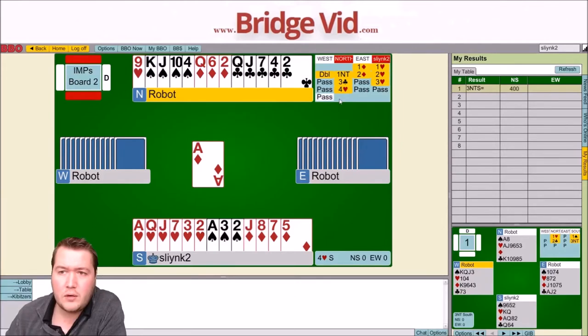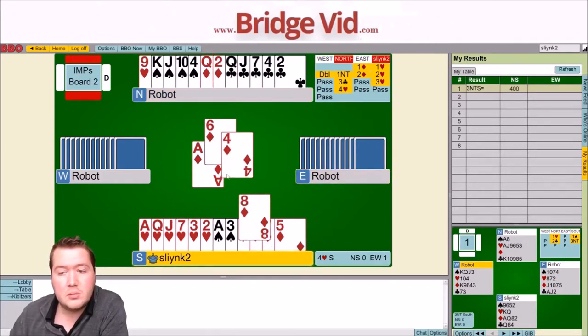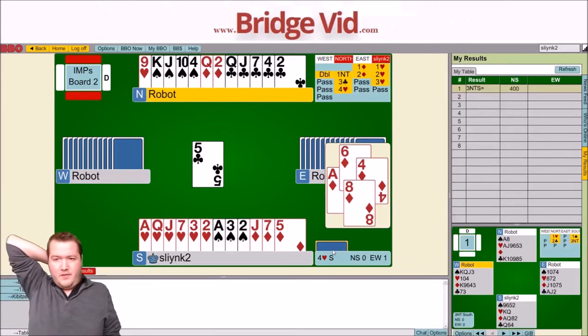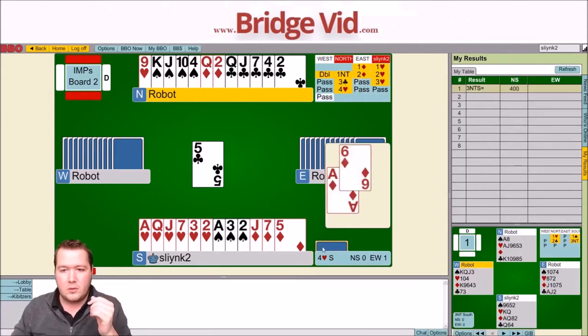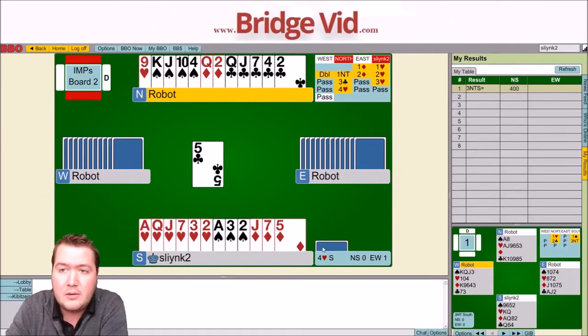Maybe East is two-four-five-two, because if they had four clubs they would have rebid two clubs. So East has four hearts, meaning West has four spades, two hearts, one diamond and six clubs. What do we know about the points? I have twelve, my partner has six to nine, so 21 — 19 missing. East has 12 points because they're just a five-four-two-two shape, so West has seven. It looks like they've got the king of clubs, so East has doubleton queen of spades and king-fourth hearts.